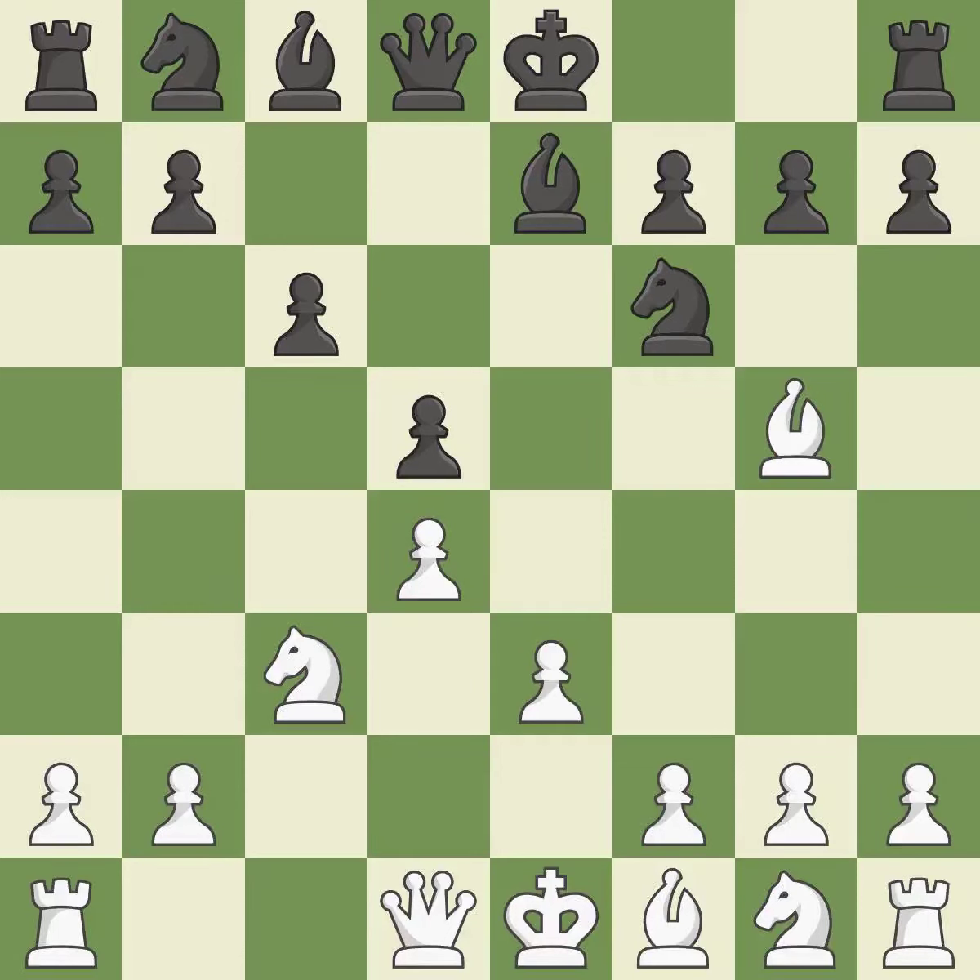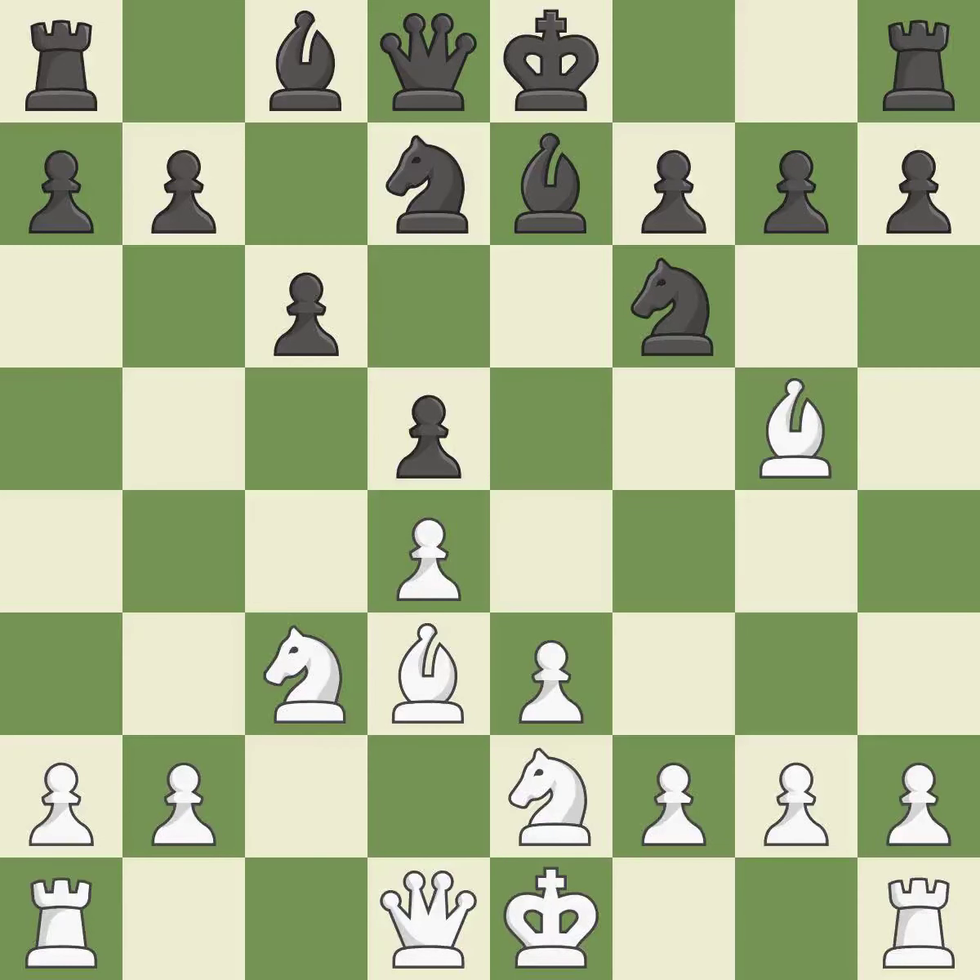When c6 is played, the d5 pawn is supported and the queen can grow on the queen side. Bd3 develops the bishop toward the center and controls the b1-h7 diagonal. Nd7 develops the knight toward the center and supports the knight on f6. By doing this, a knight moves out of its beginning square and into the action.